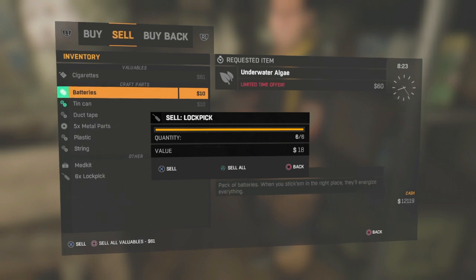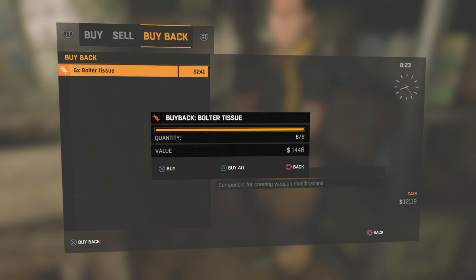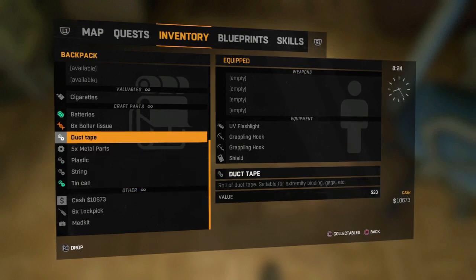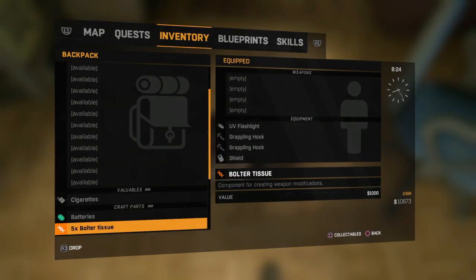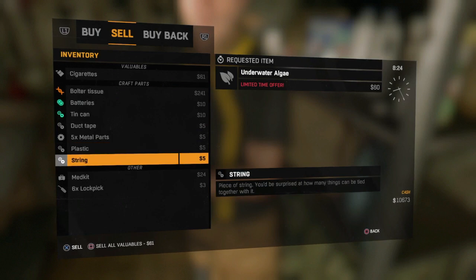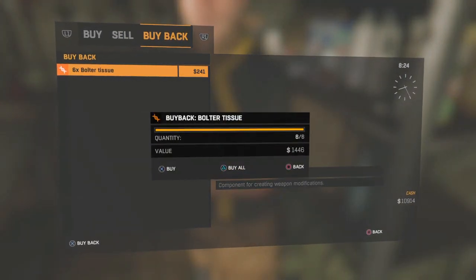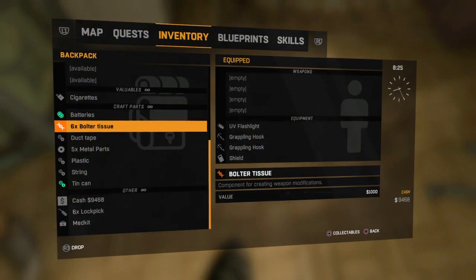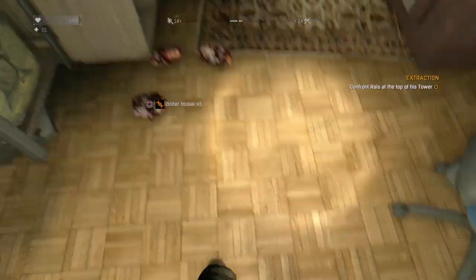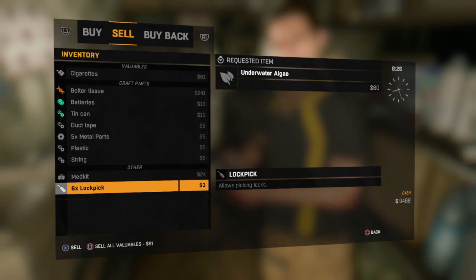Now let's increase the quantity and sell all of them — let's make 6 bolted tissues. Press Triangle to sell all of them. We made 6 of them. Now let's buy back and see how much money it takes — it's going to take 1,446 only. Let's do it again and again. We have 12,000 so let's buy it all back. Now drop one, pick this one back, duplicate, and do the thing again.